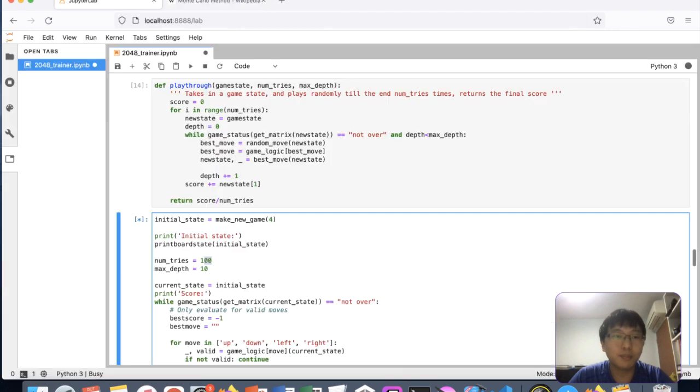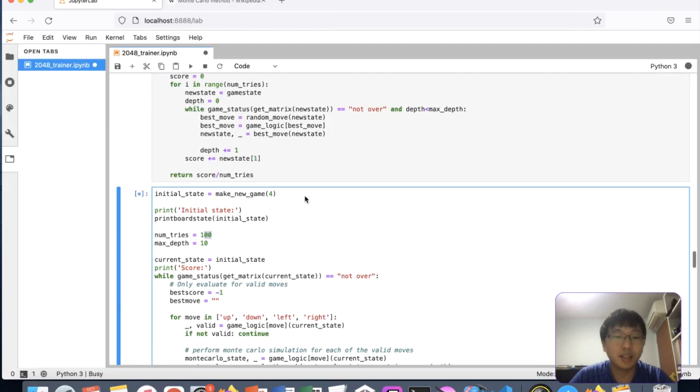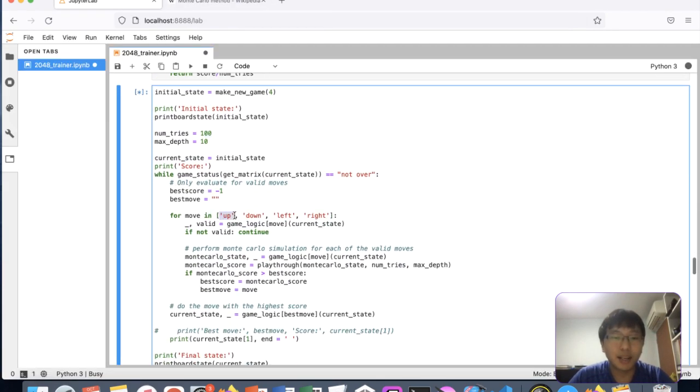In our 2048 game, Monte Carlo is used to evaluate each move — up, down, left, or right. We evaluate the Monte Carlo state which is the state after we make that first move, and then see how good that state is by randomly playing through the rest.